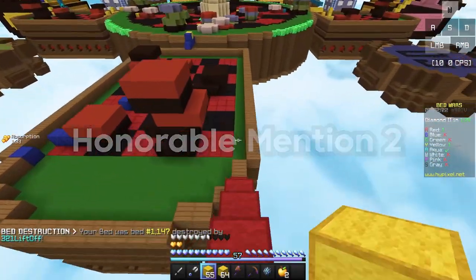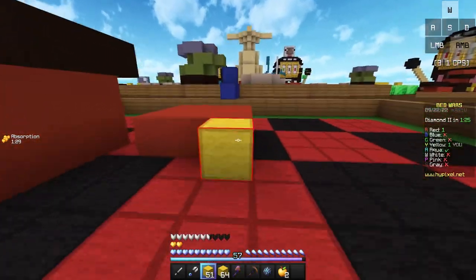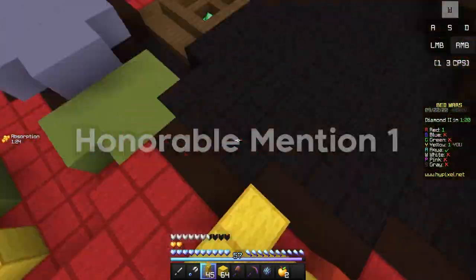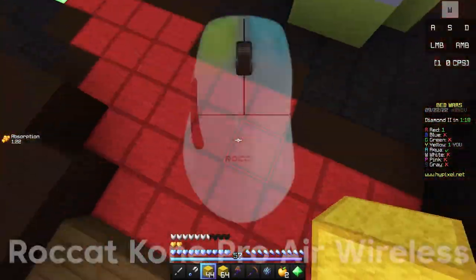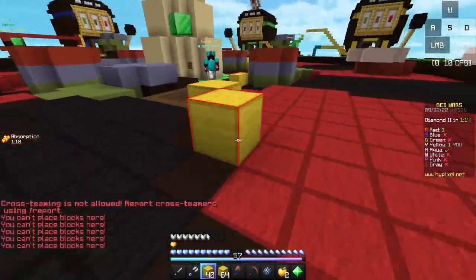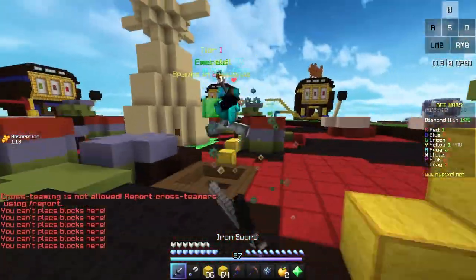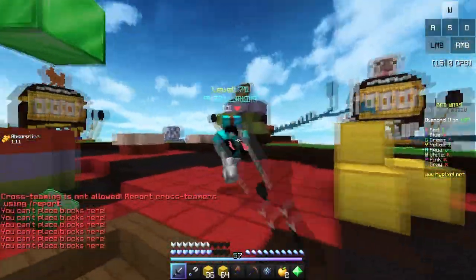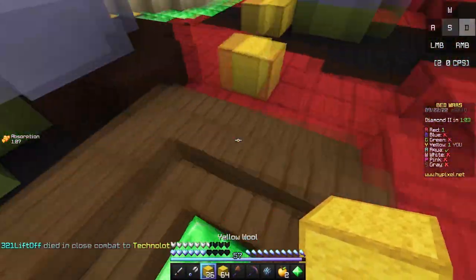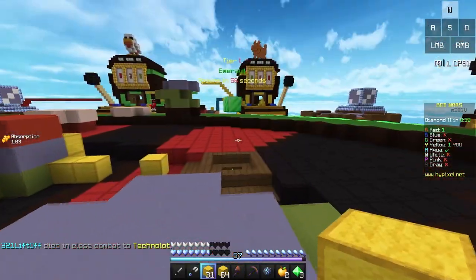For honorable mention number 2, we have the Roccat Kone 200 Wireless. This mouse is extremely good for overall Minecraft because it can do every single clicking method really well. And finally, for honorable mention number 1, we have the Roccat Kone Pro Air Wireless. This mouse is by far one of the best mice for overall Minecraft right now, with so many features that make it great for all clicking methods and game modes. Overall, all of these mice in the honorable mentions are good for Minecraft, so if you do have the budget to buy them, I'd highly encourage you to.